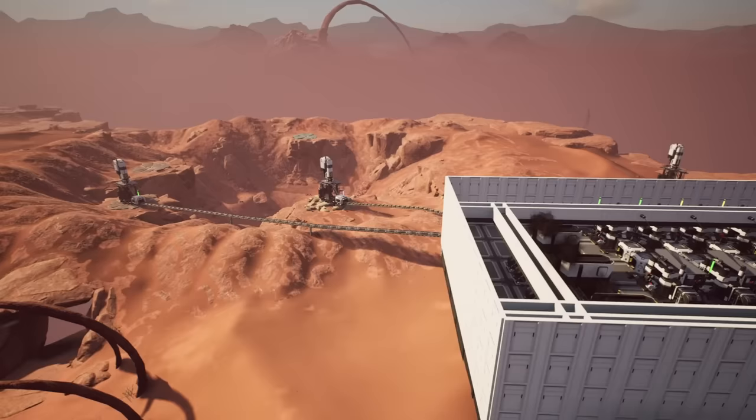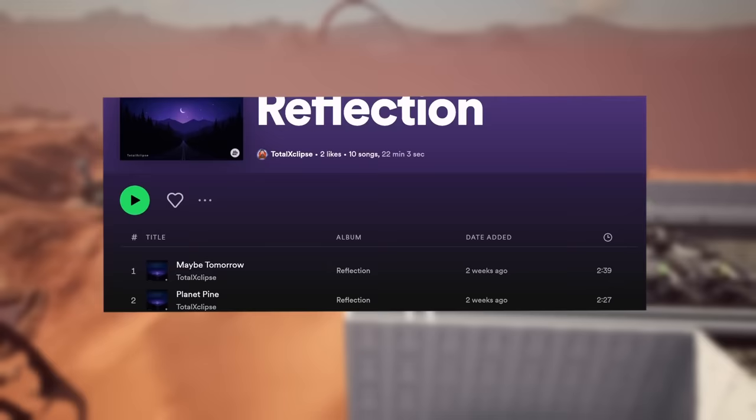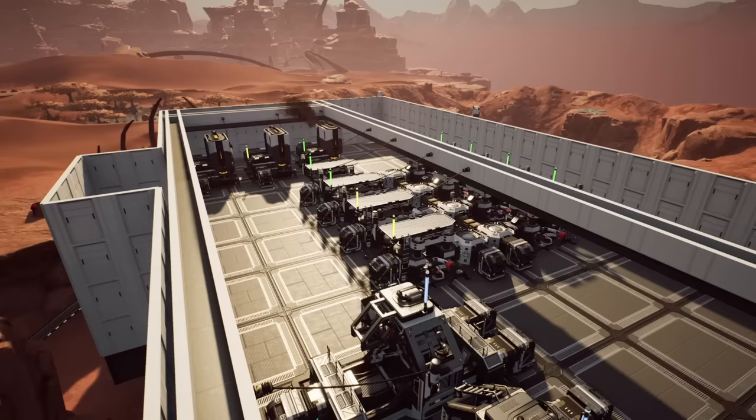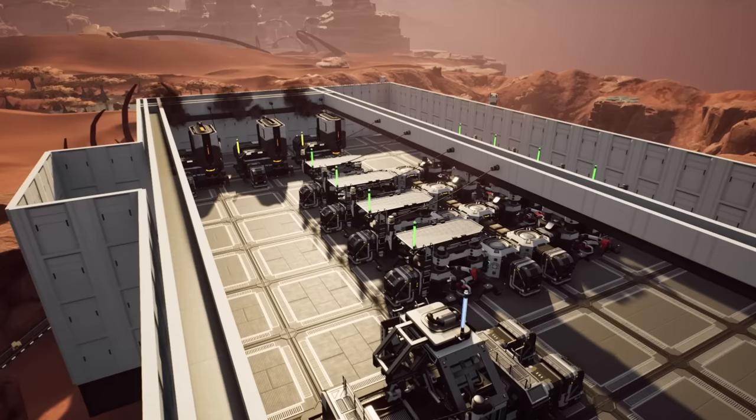Whilst you're waiting for your factory to turn on, why not listen to some chill tunes? We've just released a new album — the link to the Spotify playlist is below in the description, and it's also copyright-free music so content creators can use it without any issues. I should also mention that we did go for the overhead power cabling here, which I think looks really clean. If you want tips on power management and cable management, do check out my video — I'll put a link in the top right hand corner.